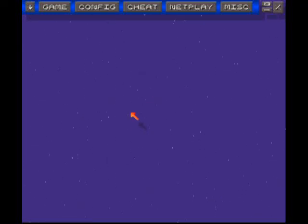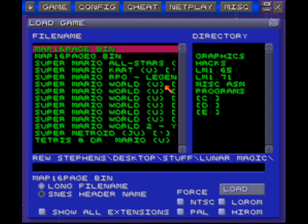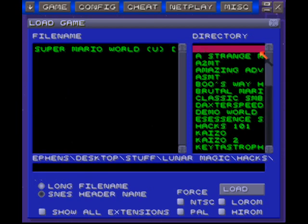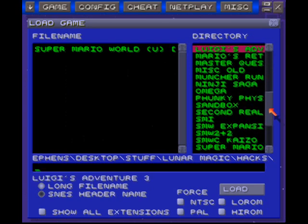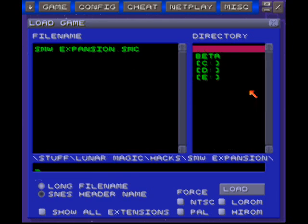Hey everyone, it's time for something new again. I just like having a bunch of projects going at once. Today I'm playing a game called Super Mario World Expansion. From the name you're probably thinking some kind of crappy vanilla hack, but in reality it's pretty good — it's a combination, mostly chocolate, with custom music, custom graphics, and stuff like that.